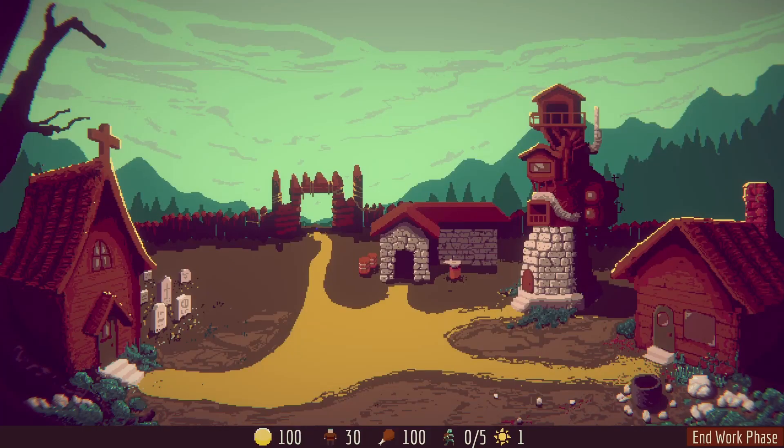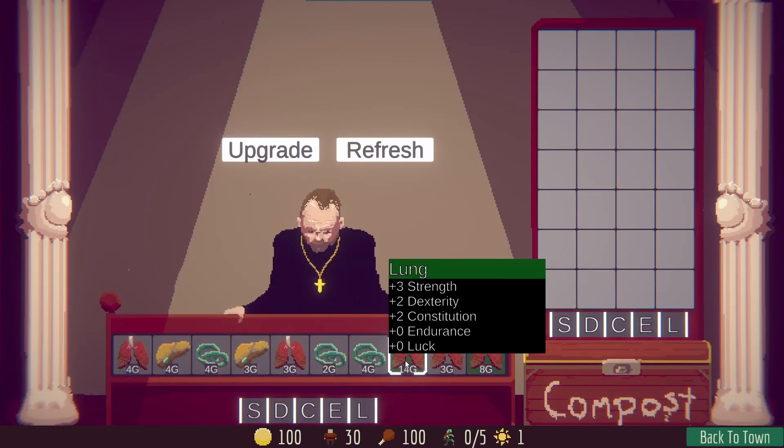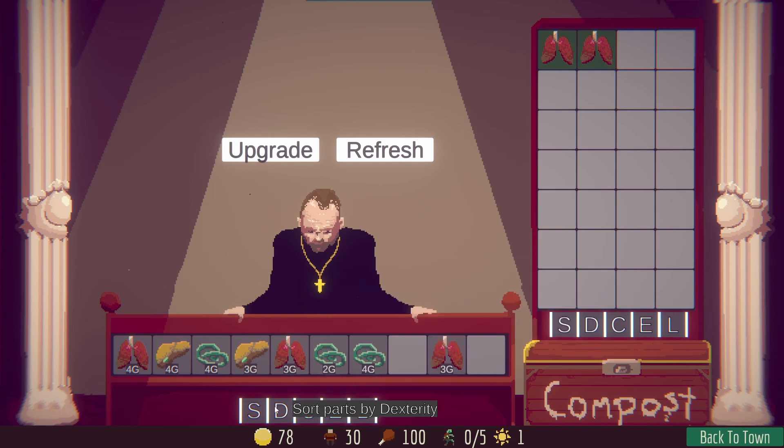Praise Dead is a game where you need to combine the parts of dead villagers and monsters together to create a zombie that will help the town. As you can see, each one of the parts has stats like strength, dex, con, endurance, and luck, and our zombies will be the culmination of all these parts.